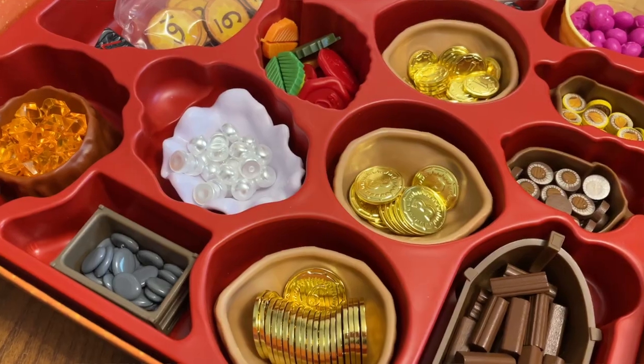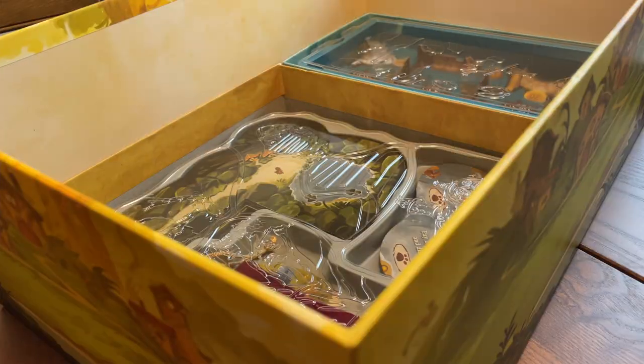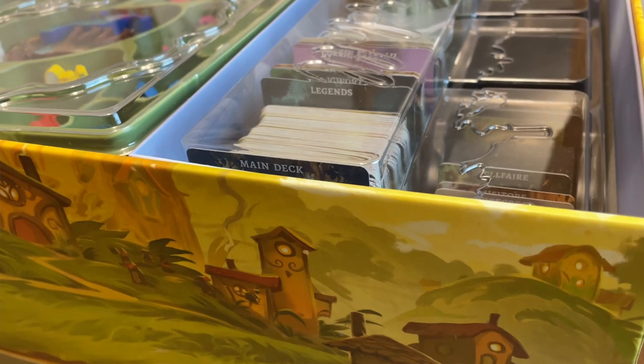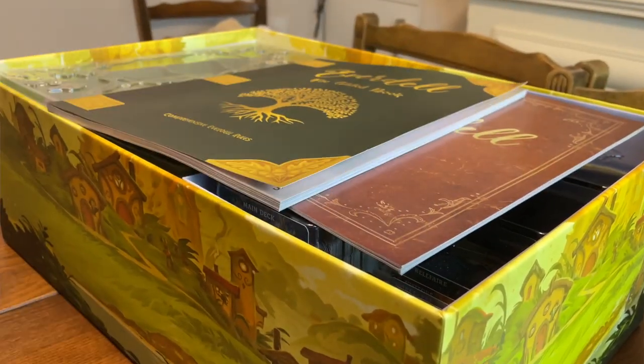Aside from these five big boxed expansions, there are many additional promotional items and items included only in collector's editions — more cards, more tokens, more player powers. The easiest way to make sure you have everything is to pick up the complete collection, which contains all gameplay content for the system. We're assured that Everdell is finished with no more content forthcoming — though we've heard that before.